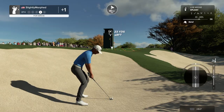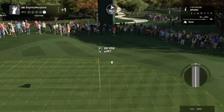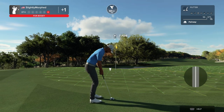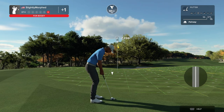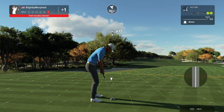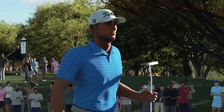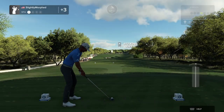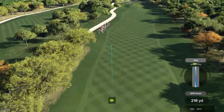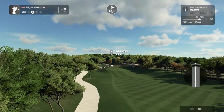Hoping for an up and down here to get out of this with par. Setting up for your fifth shot. Sixth shot on this hole. This one's eight feet away. That'll do — but normally if you're putting off the fringe you have to bring it back a really long way, or it just flies really far. I was on the fairway so maybe the fairway does not do that.